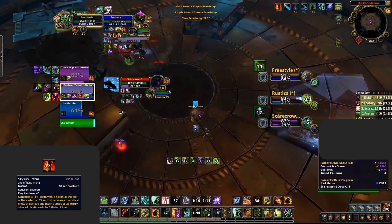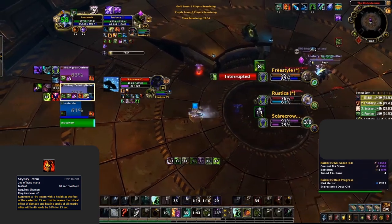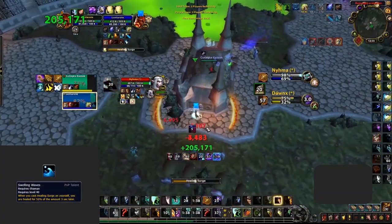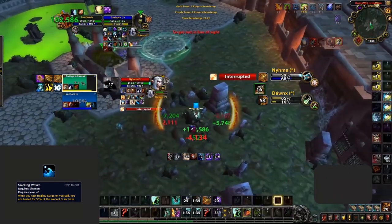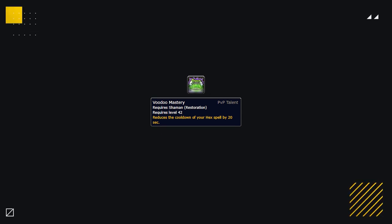If you don't think you'll need the recovery mechanic and HPS from Tidebringer, you can drop that instead. Another option is Sky Fury — great when paired up with casters where all three of you benefit from it. Identify which of the three default talents you'll get the least use out of and replace accordingly. Another option is Swelling Waves, which only gets use if you're the target, primarily good in 2v2 instead of Tidebringer, but may find use in some 3v3 scenarios.